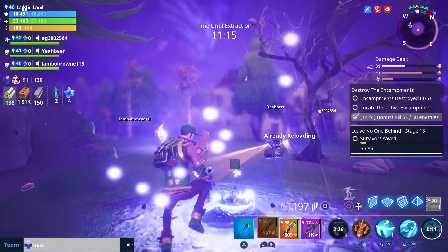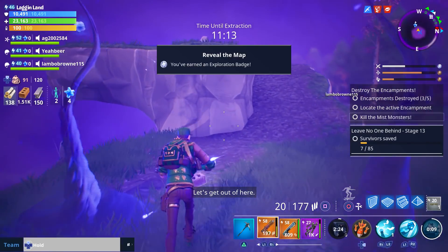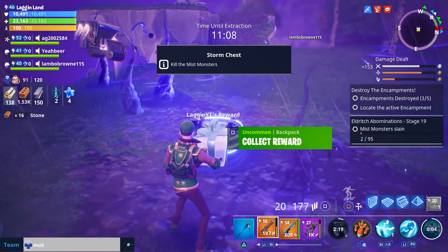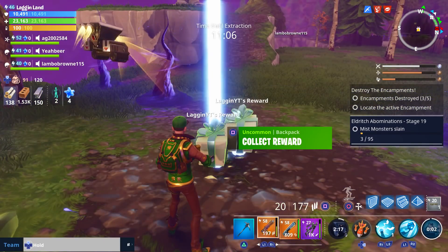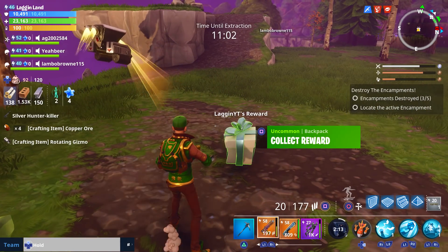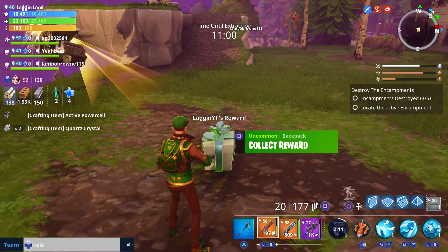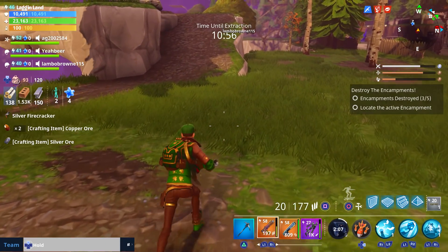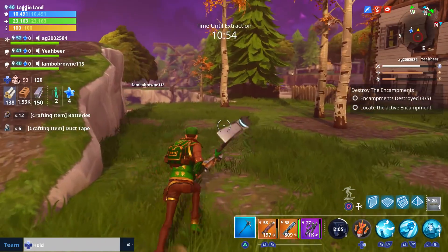The hover buddy is my new favorite - I still love the bear, but the hover buddy is great. I got two rewards from the storm chest: some crystal, some silver, and some copper. We didn't really get anything that good - two crystal and some crafting materials.